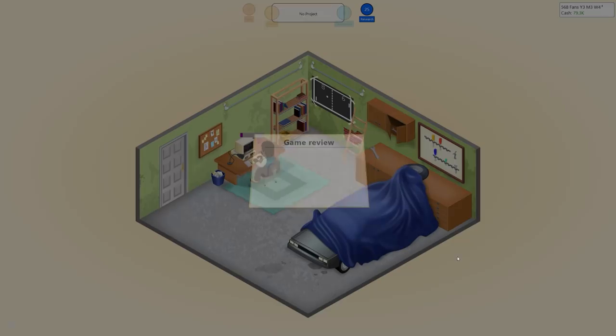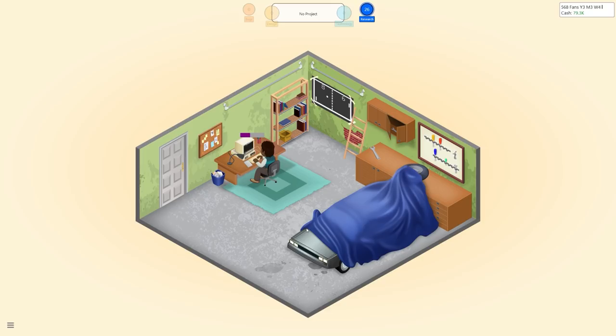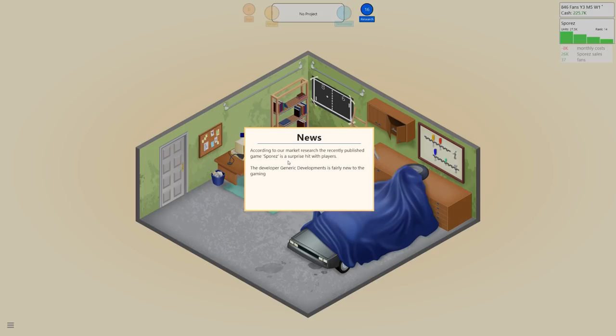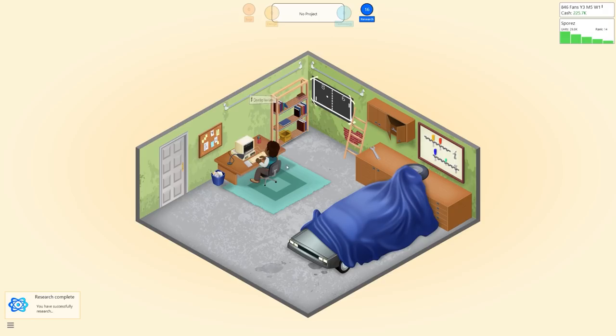The game report notes world design is very important for Spores and sound isn't. We research target audience — young, everybody, or mature. I did once play a full run focusing only on young or adult games, which was a nice role-playing exercise. We then research martial arts as a new topic. Research complete. We develop a martial arts action game on PC — that's a 'great combo' — rated mature, using GE1. We call it 'Kick Punch Plus.'